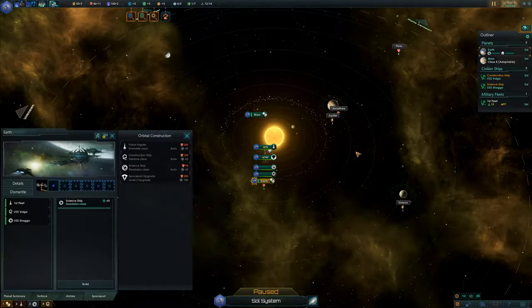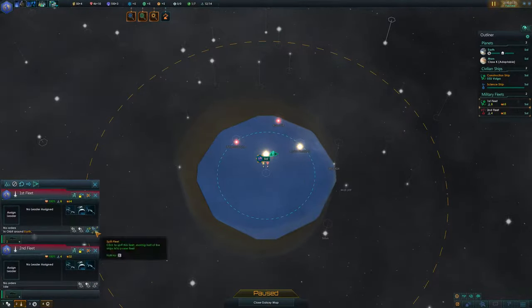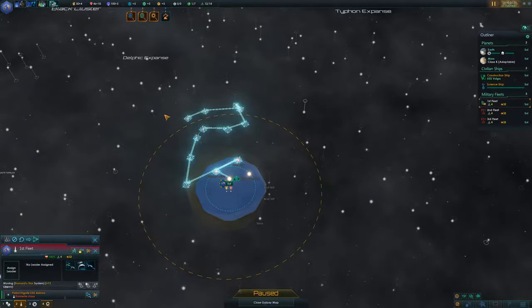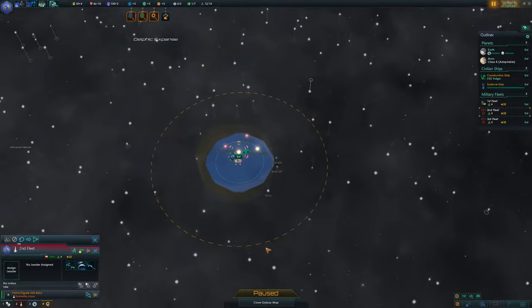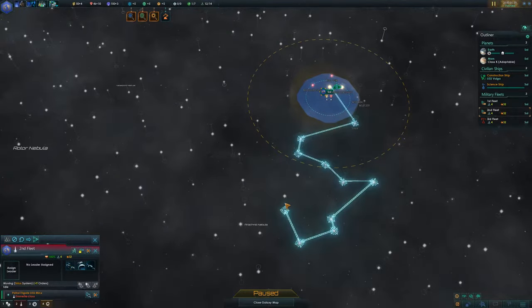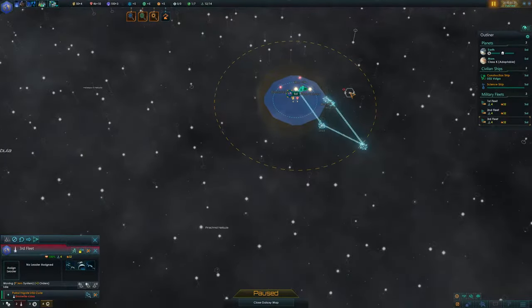Meanwhile, let's get a second science ship out. We'll send our current science ship to Alpha Centauri. I'm going to split up the first fleet so we can explore — Barnard, Ross 154, and then this one can follow a pattern to the north. The second fleet will go south, starting with Sirius. The idea is to find habitable planets we can rush for and hopefully nab before they get absorbed into other empires' territory.